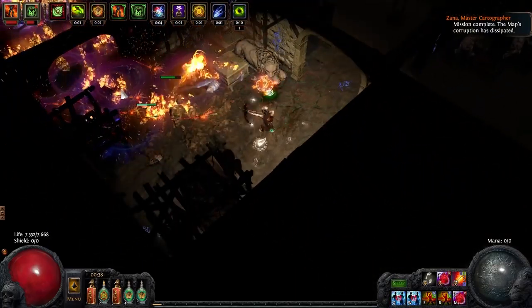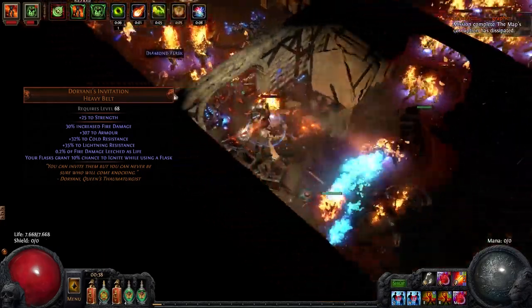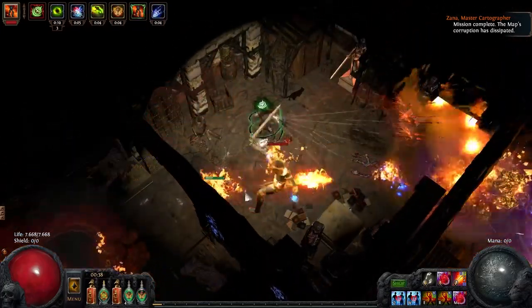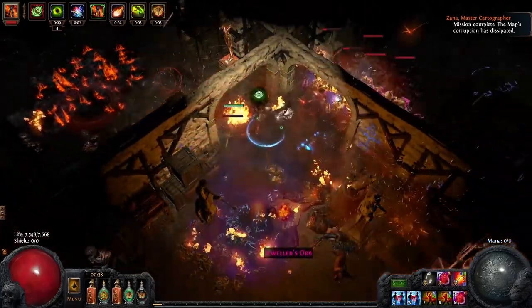Let's finish off the accessories with the belt. The fire variant of Dorian's Imitation is great as it provides double-dipping damage and mainly a lot of resist, though we do lose some life. A rare belt is also great, especially for a Pathfinder and hardcore characters.